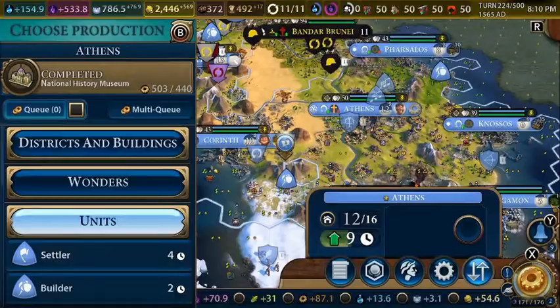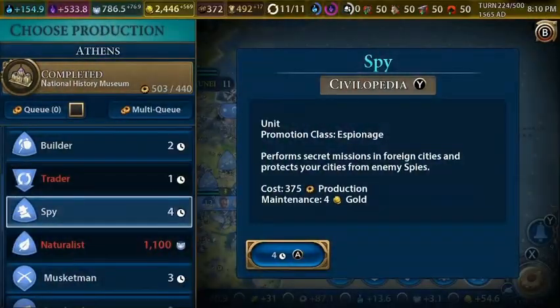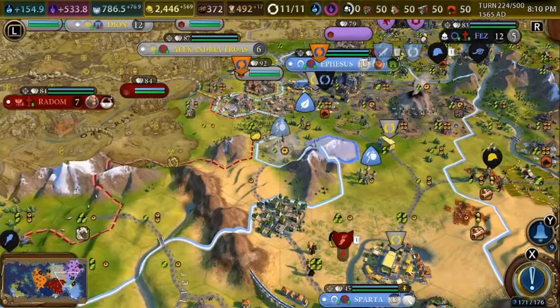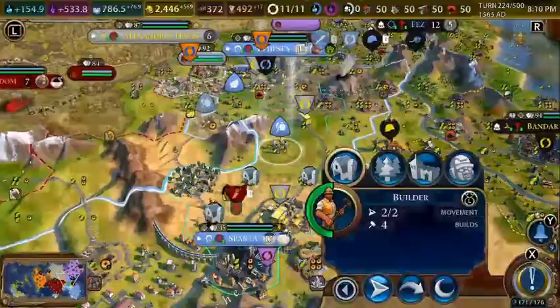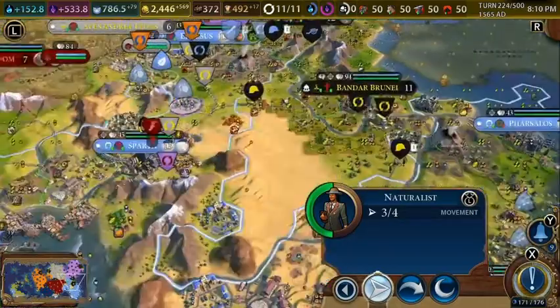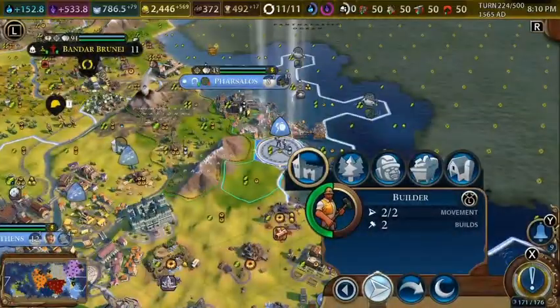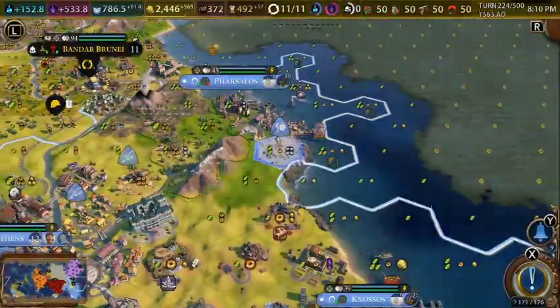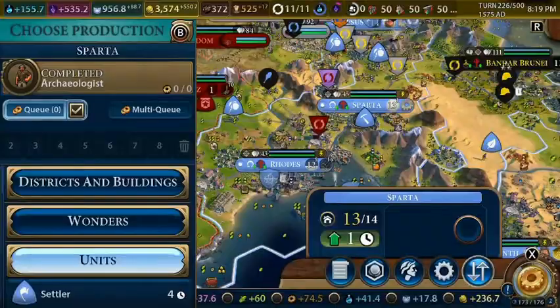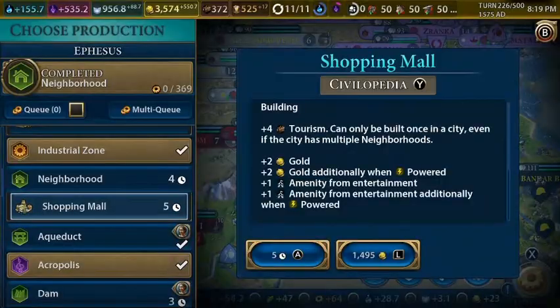We finished building the National History Museum in our capital and we're working on a spy. This unit can build a lumber mill, and this one can build the Colossal Head and stand here for a bit. We've got another Colossal Head here. Our archaeologist is complete in Sparta — we'll work on an aquarium and build a shopping mall.